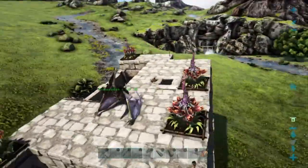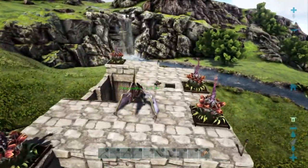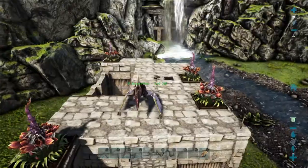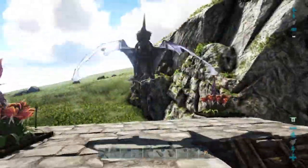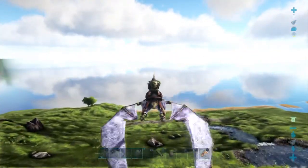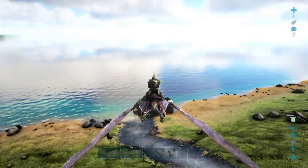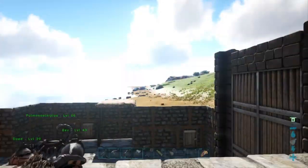We are heading back up to our beautiful base here and it's kind of sad to leave it. I'll be leaving it for a little while because there's a bunch of stuff we want to do up in Viking Bay. I kind of miss our nice little beach house up on the cloud plateau, so it's going to be nice to be back towards the jungles again — really fun country out there. We are going to fly back to the base, and that will be the end of the episode. Next episode we will go all the way back to Viking Bay and have some fun over there. Thanks for watching, and tune in next time.